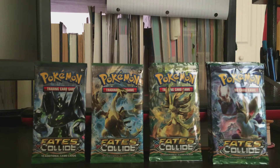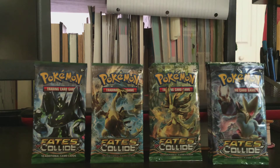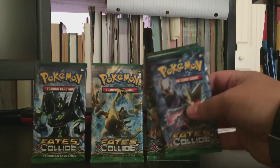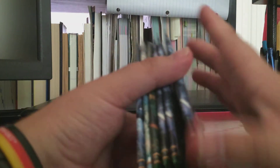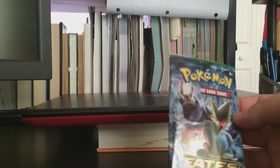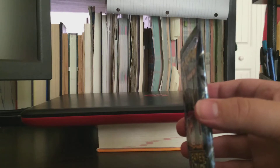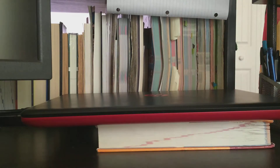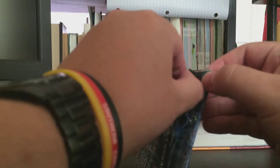So without further ado, I guess what I will do is start off with the Alakazam pack, seeing how we do have three of those. Let's just go ahead and take one out and open that. Let's get these packs to the side and get to the first pack opening and see what our pulls will be.